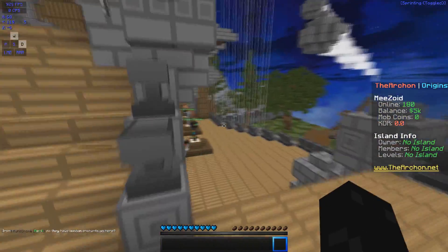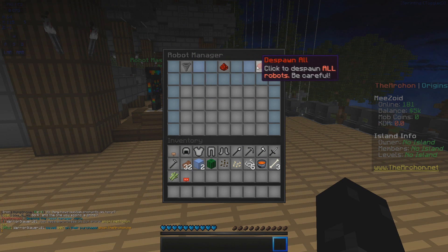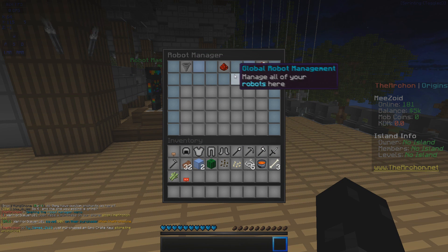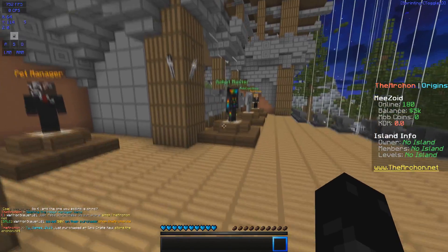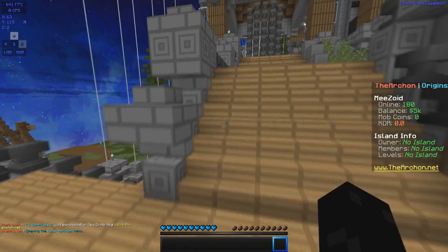There are also robots, which I'm going to assume are just like minions. Robot manager — you can click to despawn all robots and manage all your robots here. I don't have any right now, but they do have those.